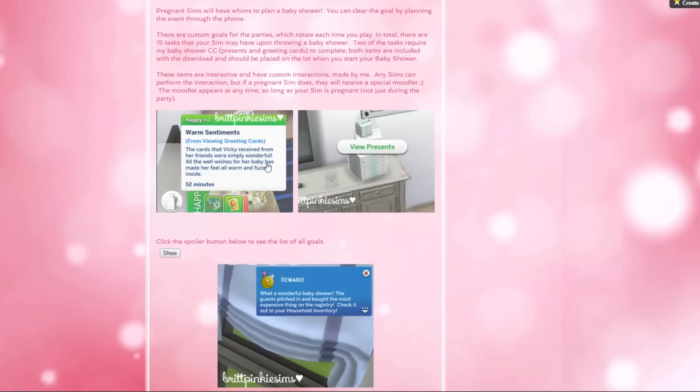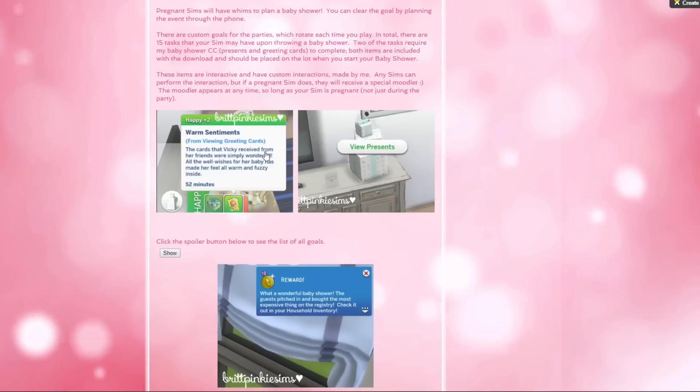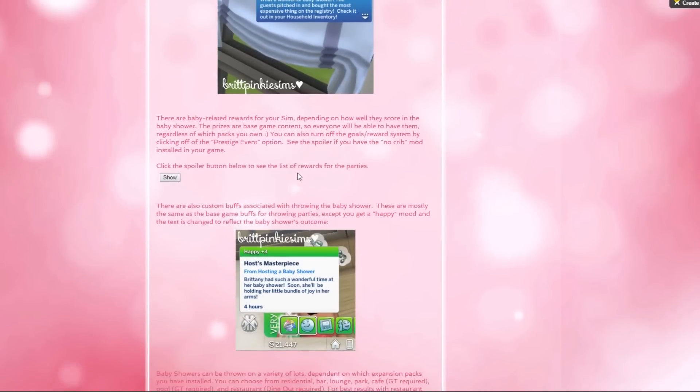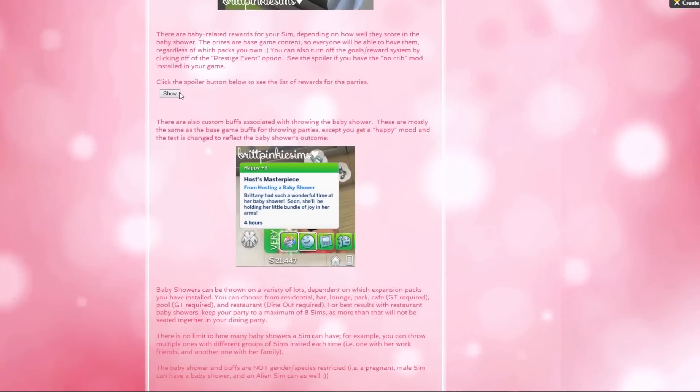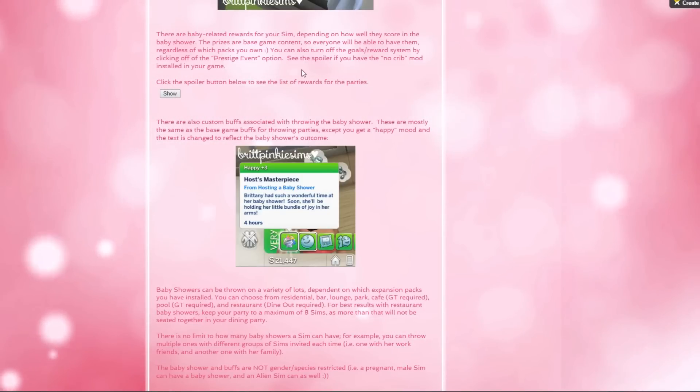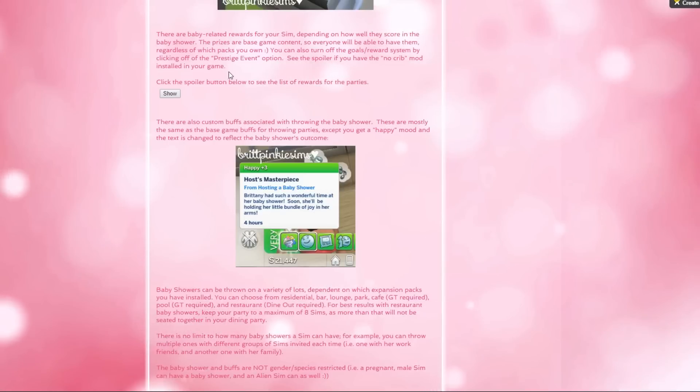These items are interactive and have custom interactions. Any Sim that performs the interaction, but especially a pregnant Sim, will receive a special moodlet. The moodlet appears at any time as long as your Sim is pregnant - not just during the party. You can also turn off the reward system if you wanted to by making it a prestige event, so you could just go for fun rather than going for the gold.